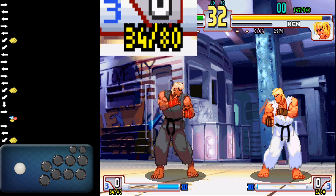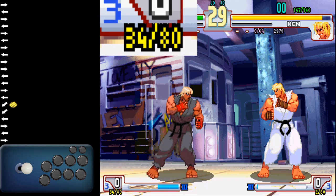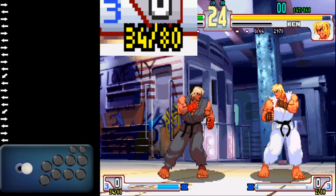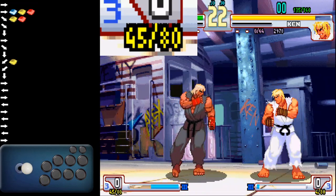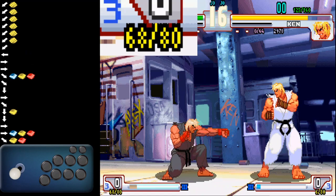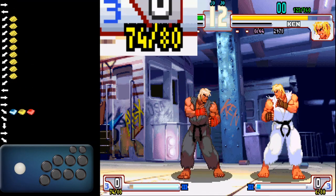The DED technique allows for hit confirming a normal into Super based on the amount of meter the player has, rather than actually confirming the Super based on reaction. This basically means that any time an opponent is playing a footsie game, the player might try to confirm into Super based on reaction — whereas when you utilize the DED technique, you're hit confirming based on the amount of value that you have for your meter.